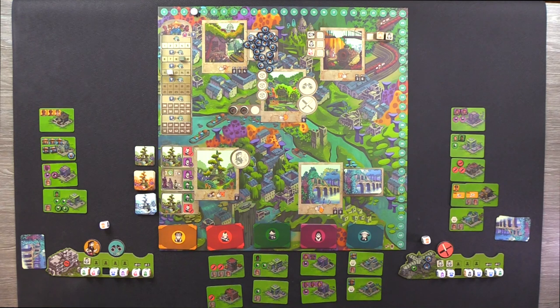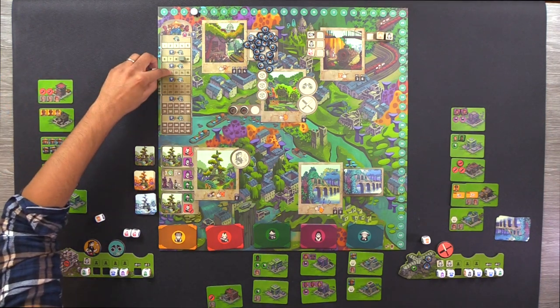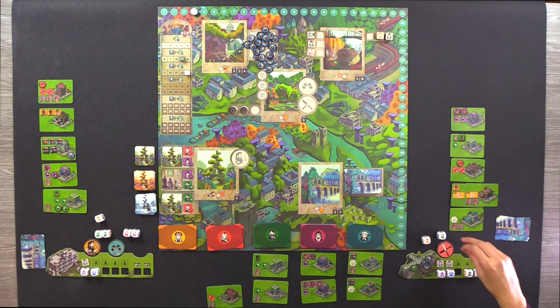It's a tie, so I use the tiebreaker and grab this tinkerer building — it allows me to keep an additional mission card, drawing five and keeping two. I gain two more survivors. You default with the other one and gain three survivors — so you're at twelve, I'm at nine. Moving on to red: I have zero red, so that's all yours. You have two red, and I'll take this building — that adds three survivors.